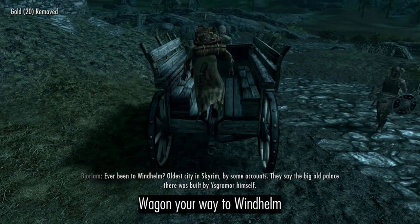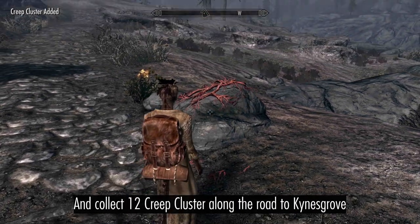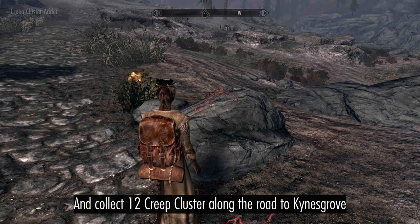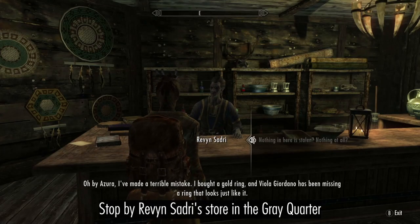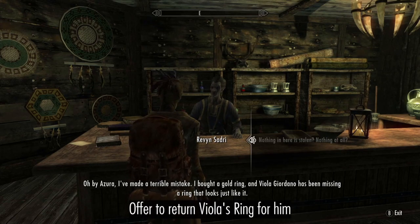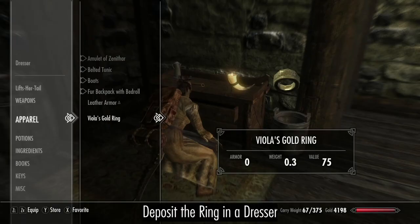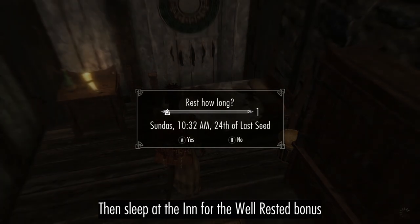Make your way to Windhelm. Then collect the Creep Cluster growing near Kynesgrove. Pay a visit to the Grey Quarter and offer to help Revyn Sadri. Deposit the ring in Viola's dresser, then get the well-rested bonus from the inn.